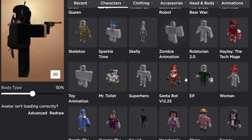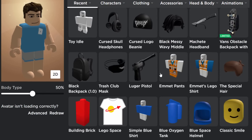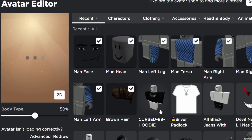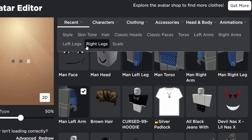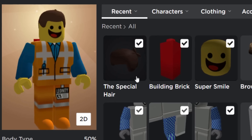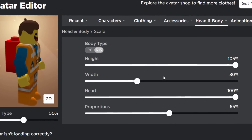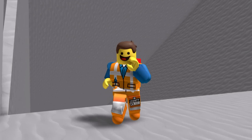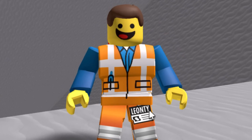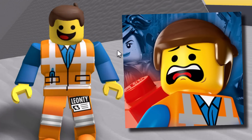Now we just need to add everything. Go on the man bundle, scroll up, and find all the Emmett accessories: the shirt, the pants, the hair, the face, and the back accessory. We have to unselect the man face, the head, and the hair. Then go into head and body and skin tone — make sure you have this bright yellow color selected. After that, Emmett is looking very cool. If you want to copy my scaling settings, body type is 50% — you guys can copy the rest. This is what Emmett looks like, or Emmett's clone called Leon T.Y. The face, the head, and the back accessory all work incredibly well.